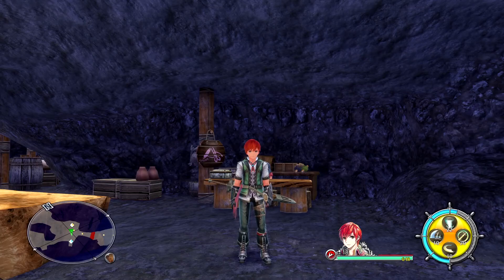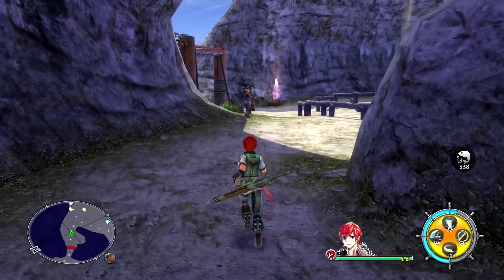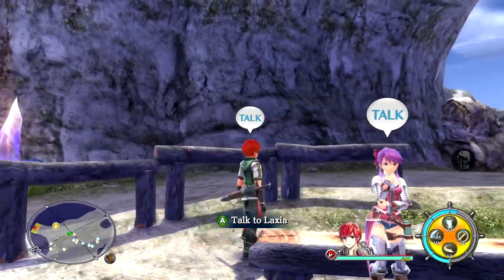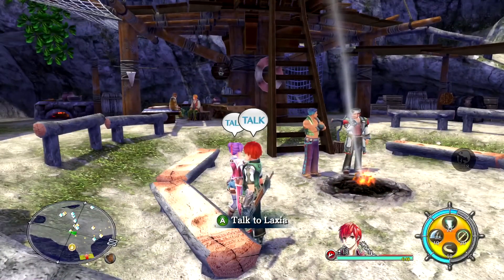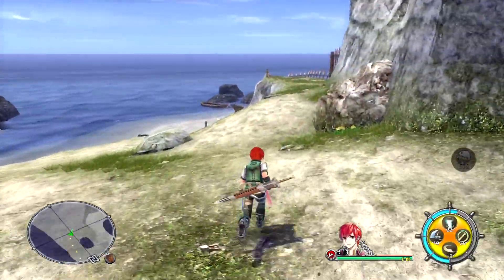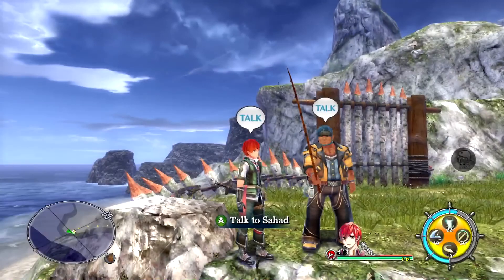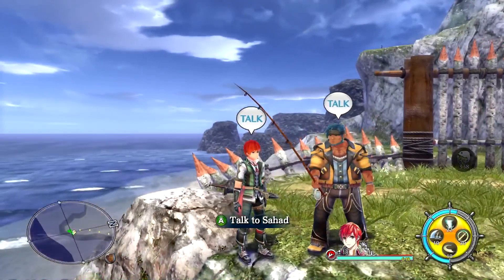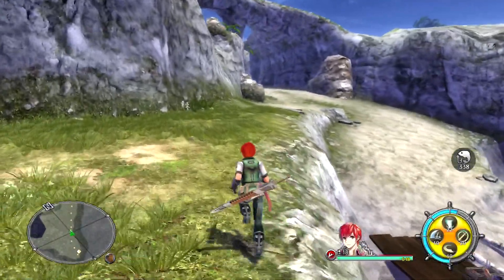We equip the new outfits right away to see how they look. Nice - a different color than what we already have. Laxia even got a different hair color! I like the color of her dress a little less though. Sahad's new outfit looks so much better on him - I really like his different color set.